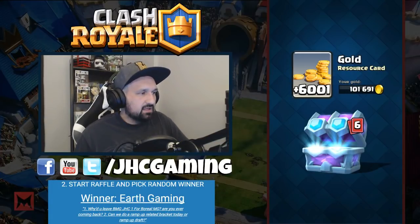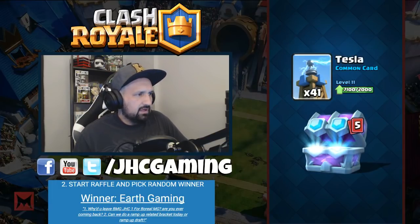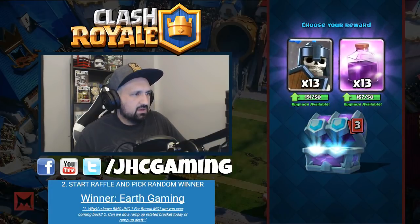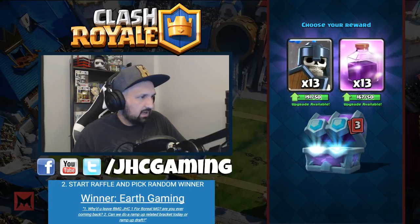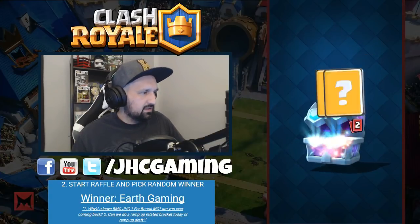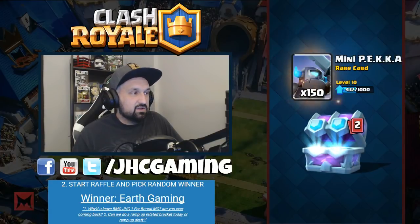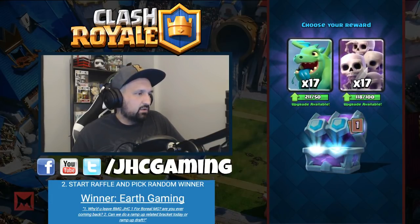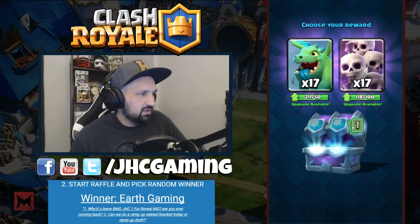Looking for the rares - mega minion I guess, giant and stuff, they're both full here. Tesla and fire spirits here, two full stacks again, so most of my commons are gonna be the same. We got some epics to start - 13 epics. Guards, right? I have less rage but guards is pretty good right now. Fireball is max so we're gonna get 150. Mini Pekka is also pretty solid right now, so we're gonna get more epics - baby dragon or Scarmy. There's a huge difference but I'm not playing much Scarmy anymore, so I might want to go with baby dragon.